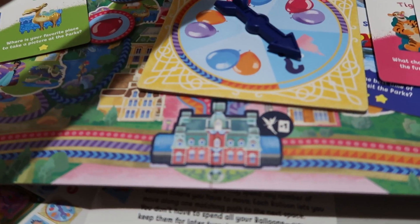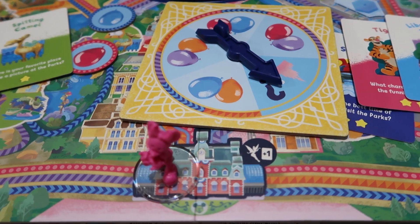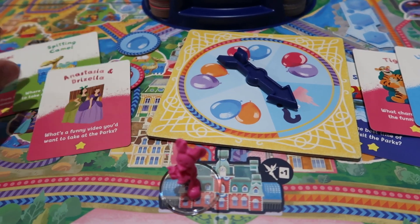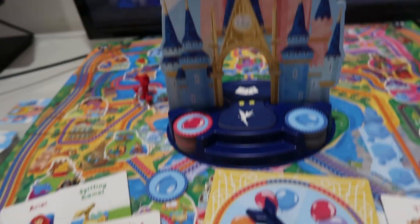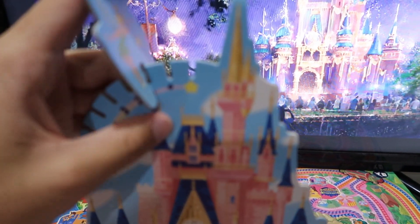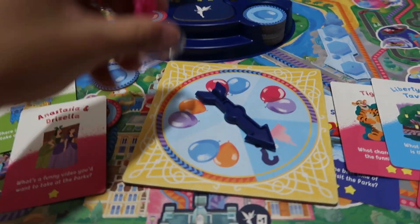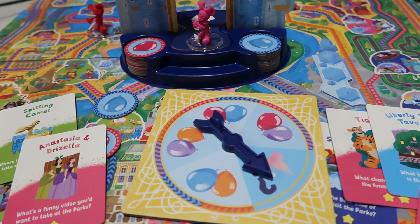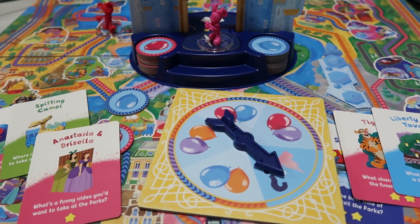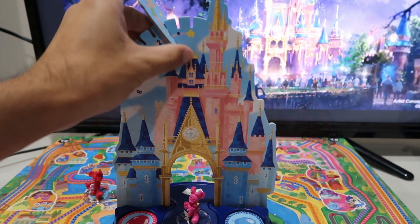If you are on the train station space, draw a new card and place it face up in front of you, then move the Tinkerbell card one slot up the castle. If you end your turn on the Cinderella Castle space, draw cards until you have four face up in front of you — if you already have four, don't draw any. Then move Tinkerbell up the castle one space as well.